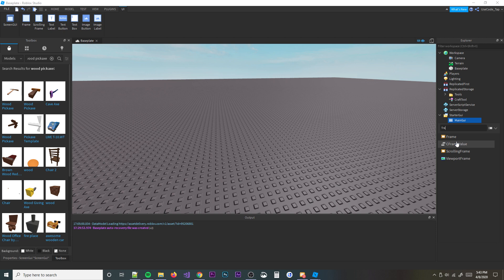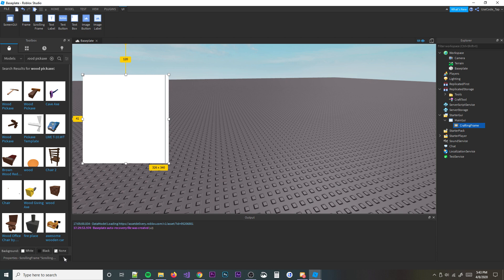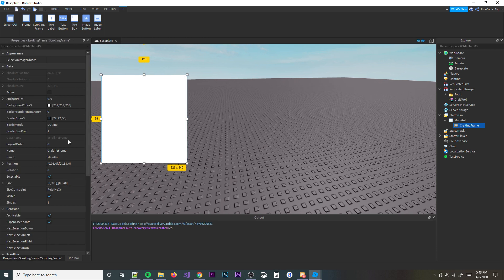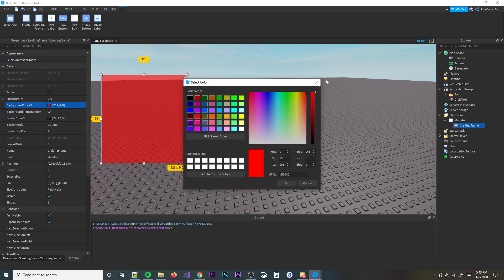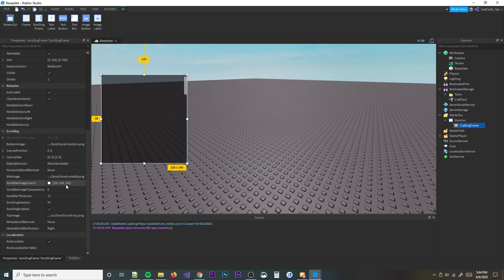Then we're going to add a scrolling frame — I like how those look. We'll call it 'CraftingFrame', move it down, make it a little bigger, and mess with the properties. Set the background transparency to about 0.4, make the background color black, and move the scroll bar to the left side.